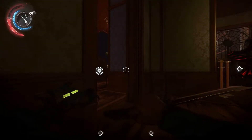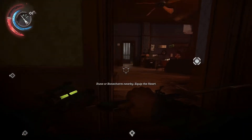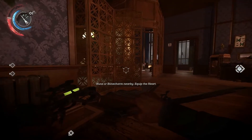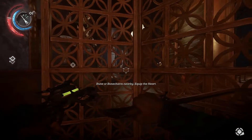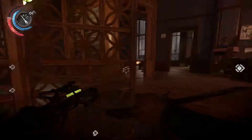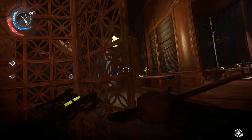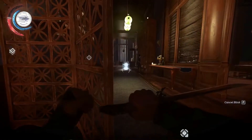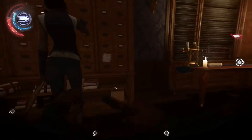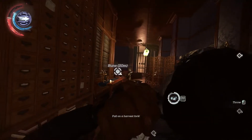Welcome back to Dishonored 2. We're continuing to work our way through the conservatory and the witches here are putting up more of a fight than they did in the back alley earlier, that's for sure. There's that rune just there but I can't go after it with these witches here, can't risk it. Let's try linking up behind her... and the other one spotted me.